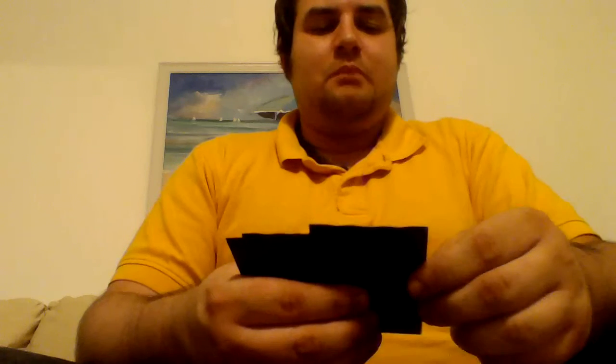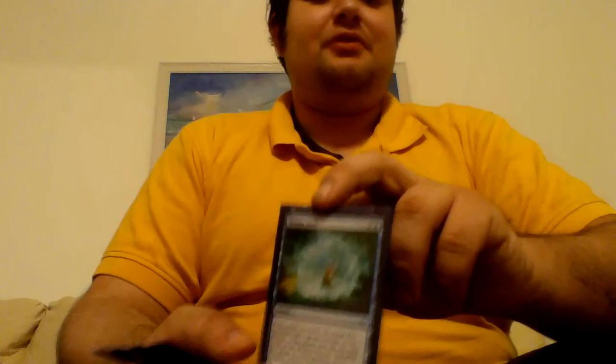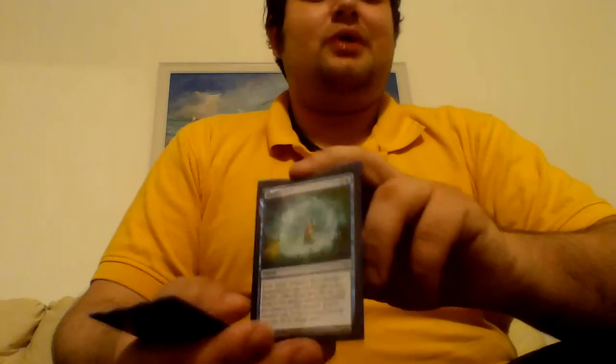Next is Overwhelming Denial: 2 and a blue, counter target spell and it can't be countered. It also has Surge for double blue. Next is Reality Shift: 1 and a blue, exile target creature and its controller manifests the top card of their library. Blue really doesn't have a whole lot of removal, and this is my jam. Especially useful against Animar, who has protection from a quarter of my deck, and most of my removal is black.